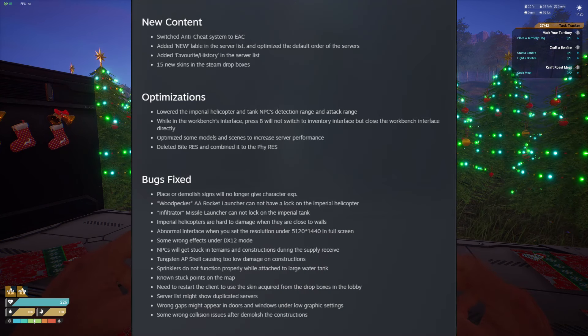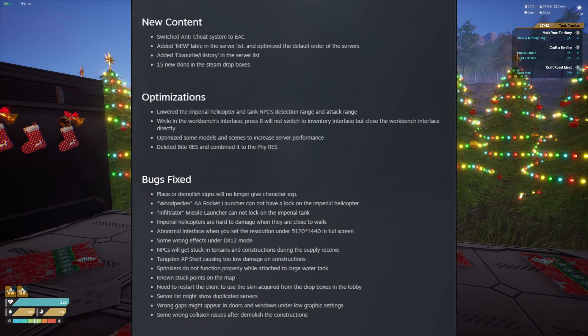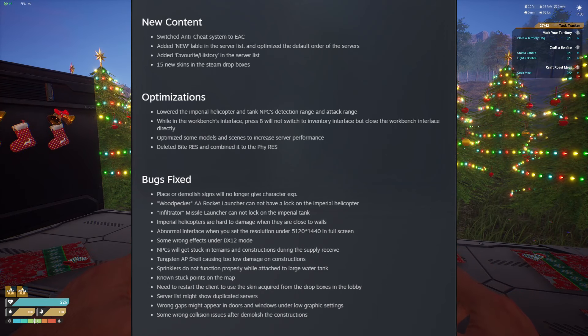Now let's move on to some other items as well. The game has switched the anti-cheat system to EAC — the Easy Anti-Cheat. Whenever you load into the game, the little blue bear should pop up. A lot of us should be familiar with this from a lot of other games.